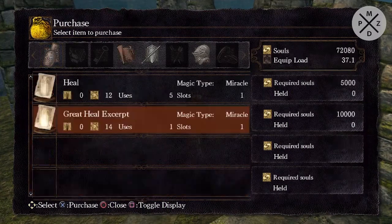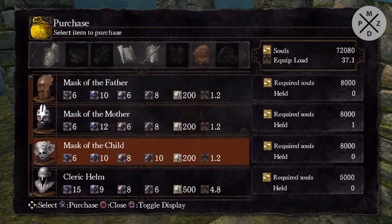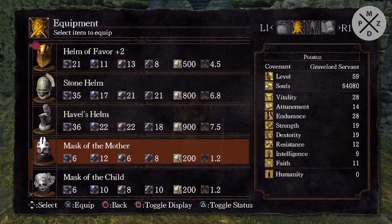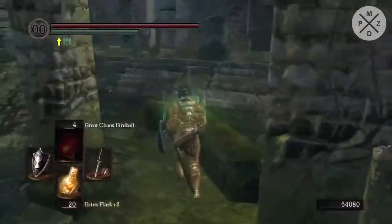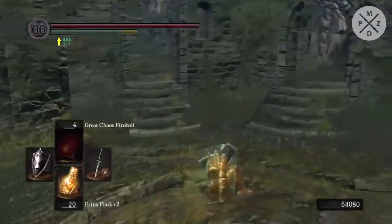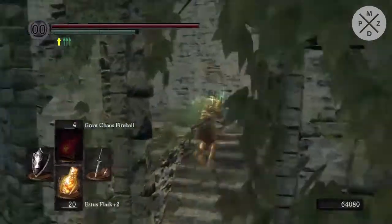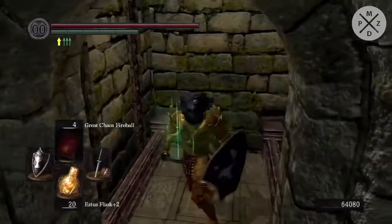I don't want any of the other stuff. The Mask of the Child looks amazing and would be a nice change — we don't want to look like Lautrec for much longer. It raises stamina recovery speed, which is excellent. So now we not only have this cool, kind of creepy-looking face, but we also have this green aura around us that allows us to regain stamina much faster. I'm not sure exactly by what percentage, but it does it and I'm quite happy with that.